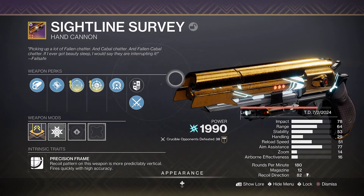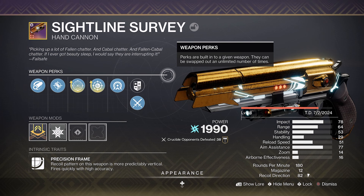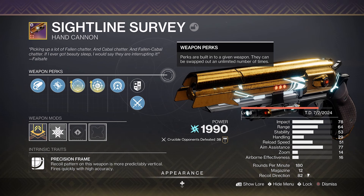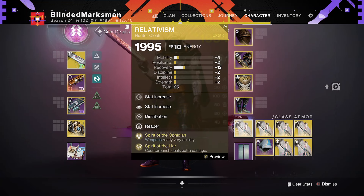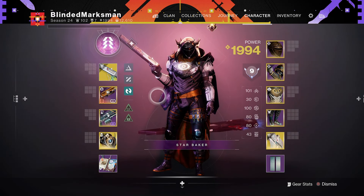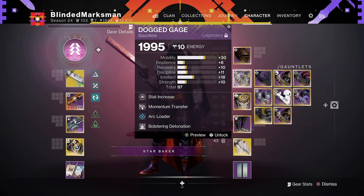I don't think this is by any means something that's gonna change the Crucible — there's obviously better options out there. But for something to just go in and not really care and play with a fun gun, I think this would be a good one to use. Felt very snappy, a lot of it thanks to the exotic class item with Spirit of Ophidians. I was definitely able to ignore the handling. If you're gonna use this hand cannon or any 180 hand cannon, handling needs to be a priority — not necessarily in the stats, but probably in the mods you're going to use.